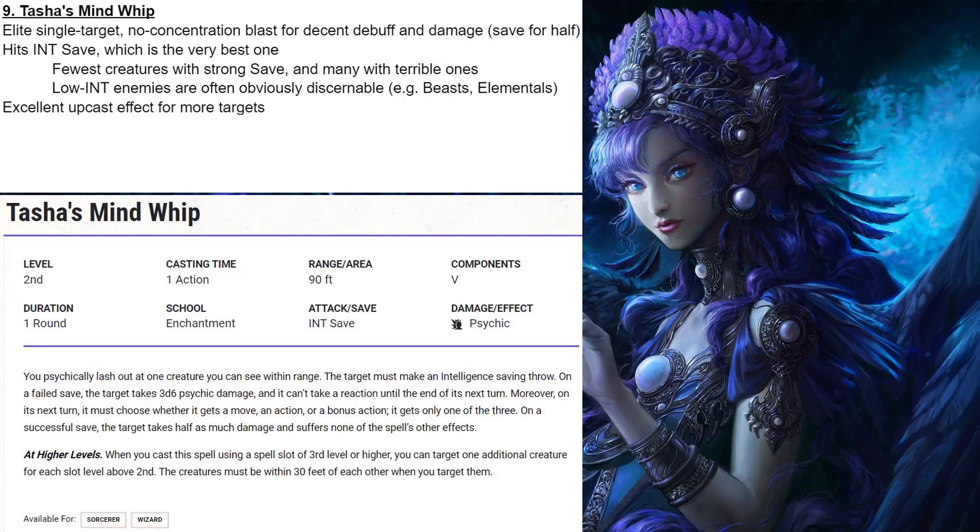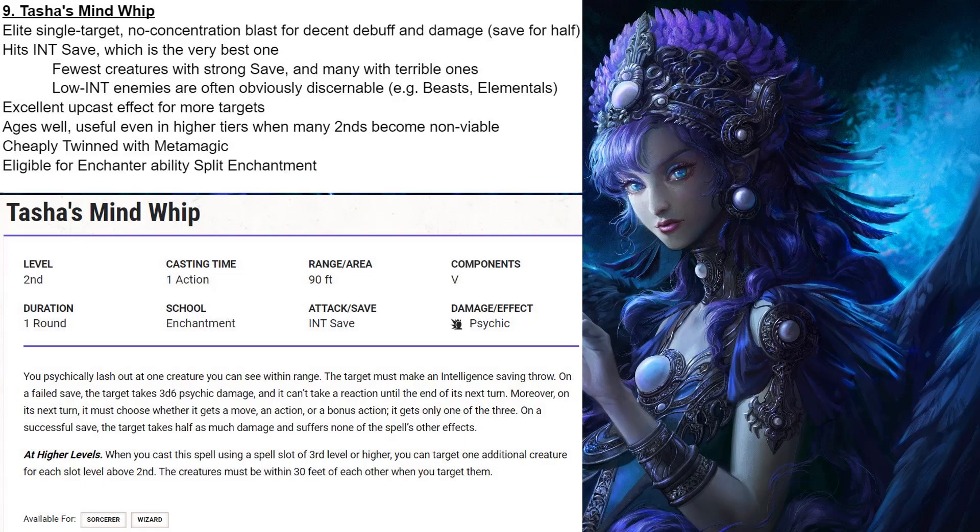It has an excellent upcast effect in that it gets more targets, and it ages pretty well. It's useful even in higher tiers when many second-level spells become non-viable. You can still use your second-level slots for Tasha's Mind Whip and still have an impact on the battle. It's cheaply twinned with metamagic, and it's eligible for the enchanter ability Split Enchantment, which makes it very nice for enchanters. Tasha's Mind Whip does require sight, but it's still strong enough to make my top 9.